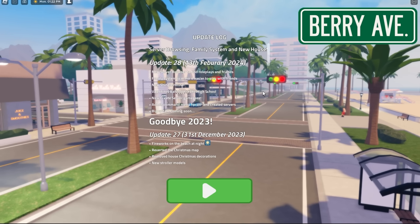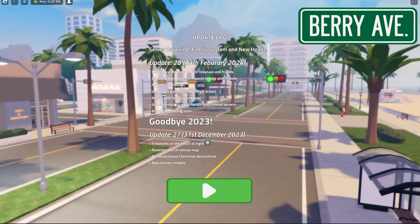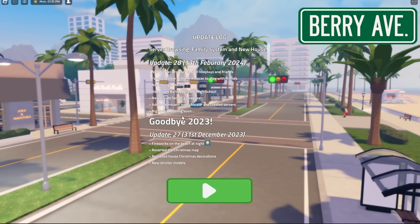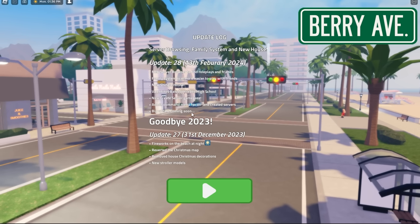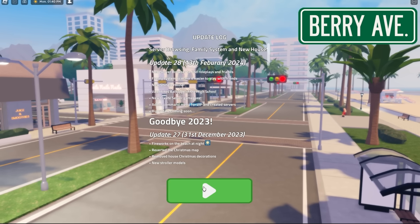Next up we have a Valentine's ballroom in the high school which I'm very excited to go see. We also have a new 'Create Server' game pass, an admin command menu for VIP and created servers, and a big update coming soon which I'm very excited for. So let's go ahead and play and see what we can find.